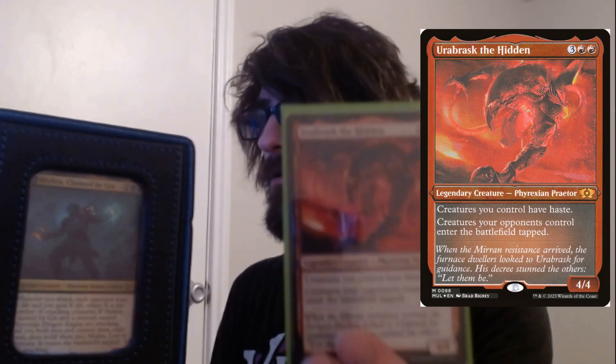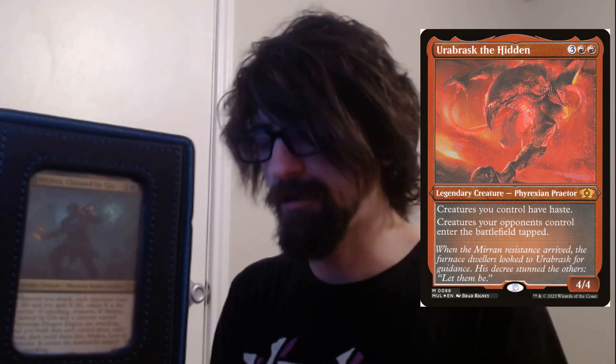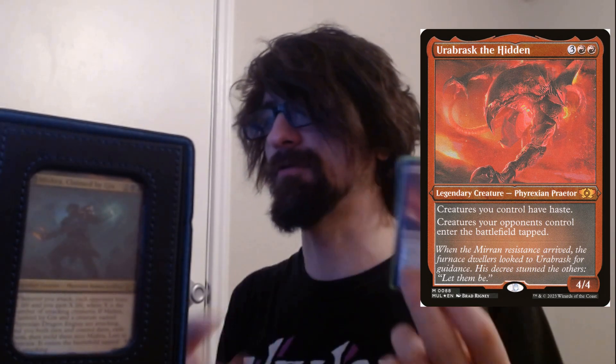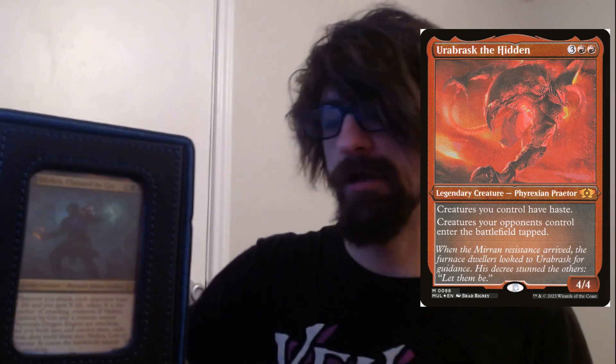We have Urabrask the Hidden — five cost, two red three colorless. Creatures you control have haste; creatures your opponents control come in tapped. Whenever they play a creature while this is on the field, their creature enters tapped. Obviously really good for pressure and being annoying.